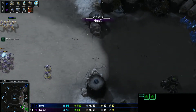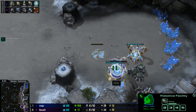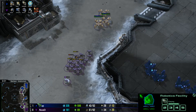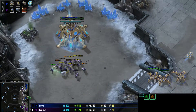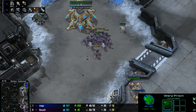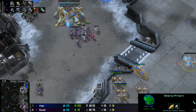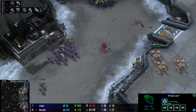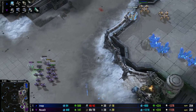If those marines discover the proxy this game is over — spreading out a bit he should be able to pick it up easily. RSVP needs to bring the reaver home to defend versus Nazdy's bio push. He should be able to defend though — it's just marines versus a reaver. Nazdy focuses on the natural so the reaver goes to high ground. One marine pulls out ahead — not sure if that was intentional or just scouting up the ramp.